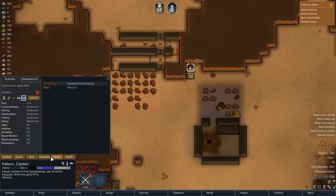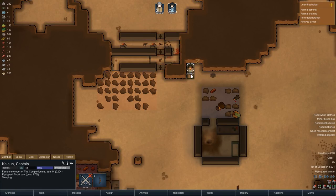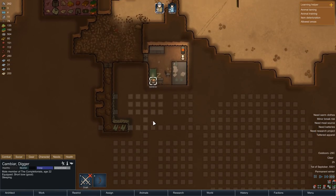Kalian has occupied the sleeping spot outside, which is of course not ideal. So we are quickly going to build her another one inside of the shelter that Kambiar spent his first days in. That will of course also not fill her with joy — she will still be sleeping on the floor and in the cold. But next to the steam geyser it will at least be a bit warmer.